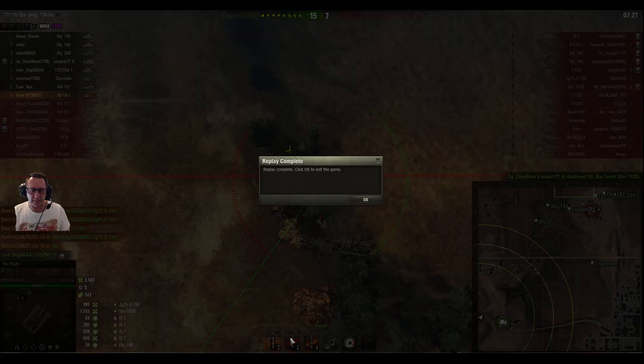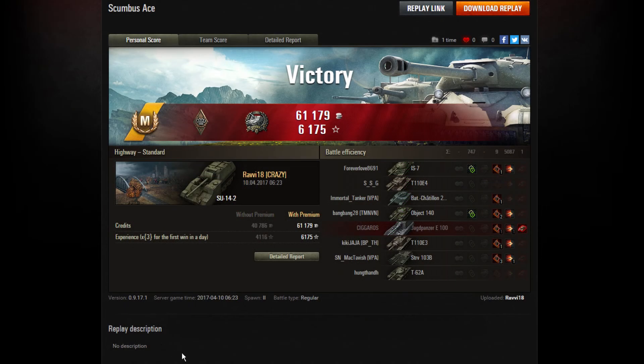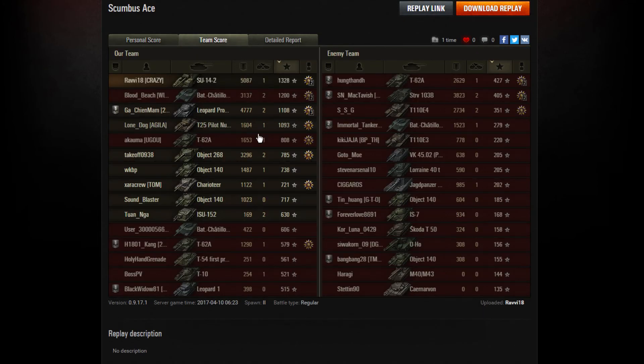You've got to be happy with that game — he only got one kill, but Ravi18 from CrazyClan managed to pick up an Ace Tanker Master Badge because it was a tier 10 battle. As a tier 8 tank in a tier 10 game you get a bonus to experience and all that. That's what makes Mastery Badges happen. He also got a Bruiser crew module. And crucially, he picked up his mission — 410 hit points on the SU-14-2 and he did 5087 hit points of damage.